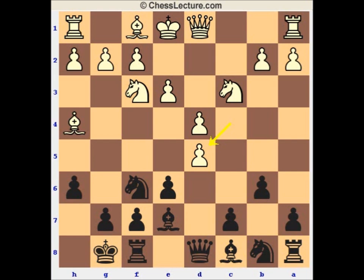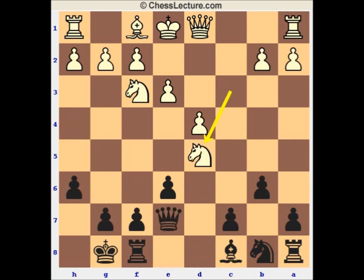Now Black gets to achieve another of his typical goals — he wants to trade off some minor pieces and thereby relieve the cramp. Black's got a bit less space, so all things being equal, he wants to swap. The difference now, though, is that Black does not play bishop to b7 next, but plays bishop to e6. So he didn't have to lose the tempo on bishop to b7 — that's kind of the idea there.